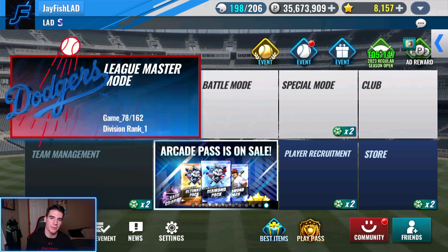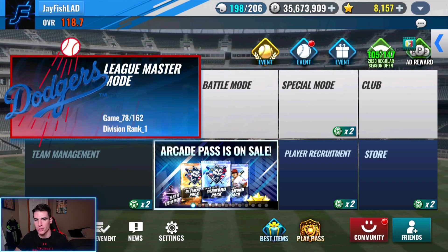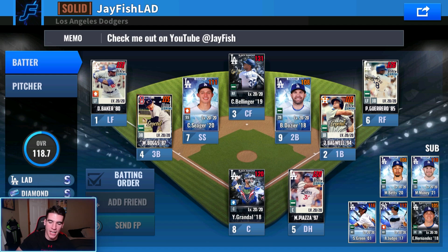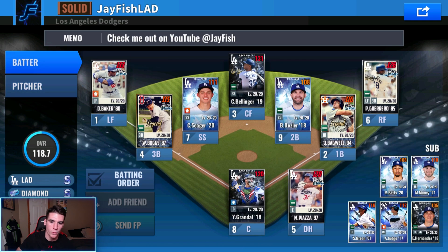So currently what we're going to be doing in this video is working on the Corey Seager 20. We're going to upgrade and train him, then GI him to diamond, black diamond him, and then use some premium skill change tickets and, if we have to, a legend change ticket as well. What we needed was a shortstop, second baseman, or a bullpen guy from the TSS craft pack, and we obviously got Corey Seager 20.